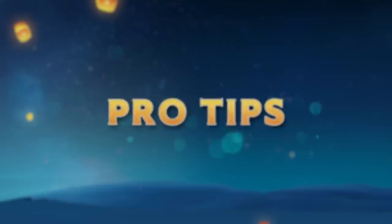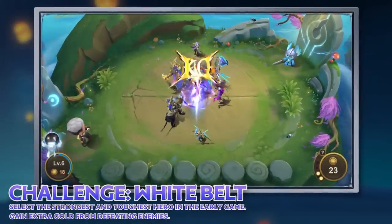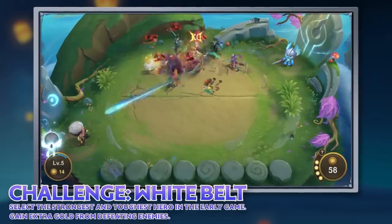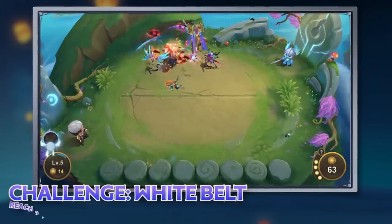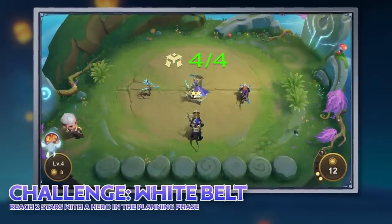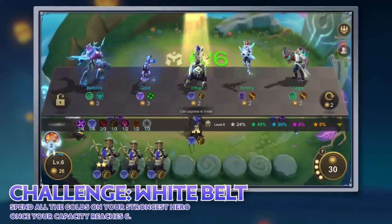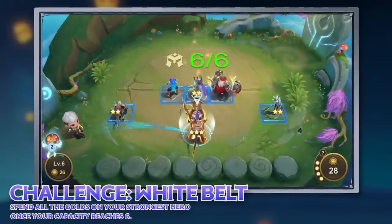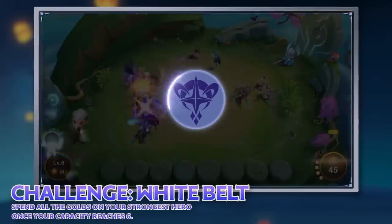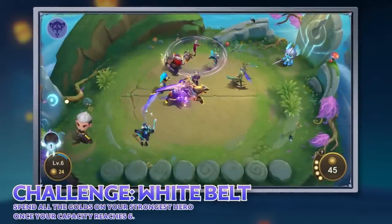Pro Tips. Use the white belt skill to gain extra gold from defeating enemies, which can be used to strengthen your team. You should always place this skill on your strongest and toughest hero who carries equipment. Reach two stars with a hero in the planning phase first, then select that hero with the white belt challenge. Once your capacity reaches six, spend all the gold on your strongest hero, then place the challenge on them. We recommend the Astro Power Synergy for the early game, as a two-star hero can do well with it.